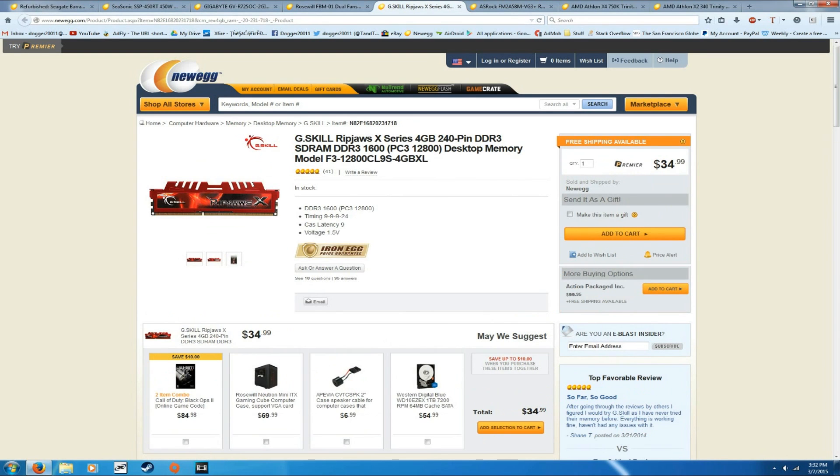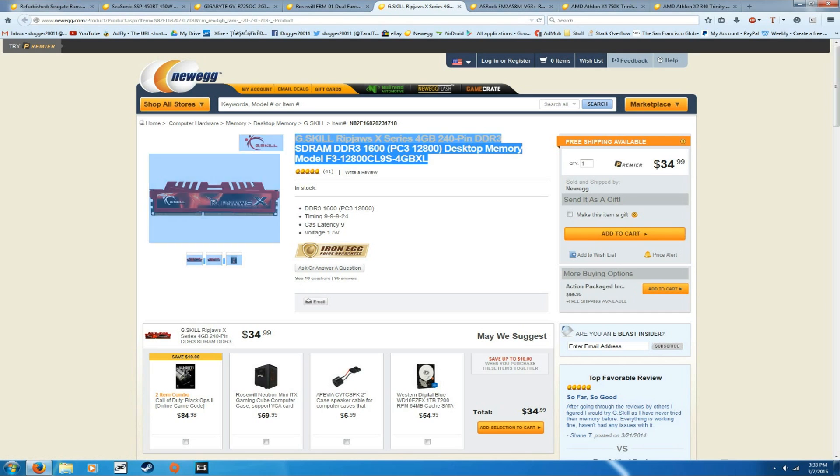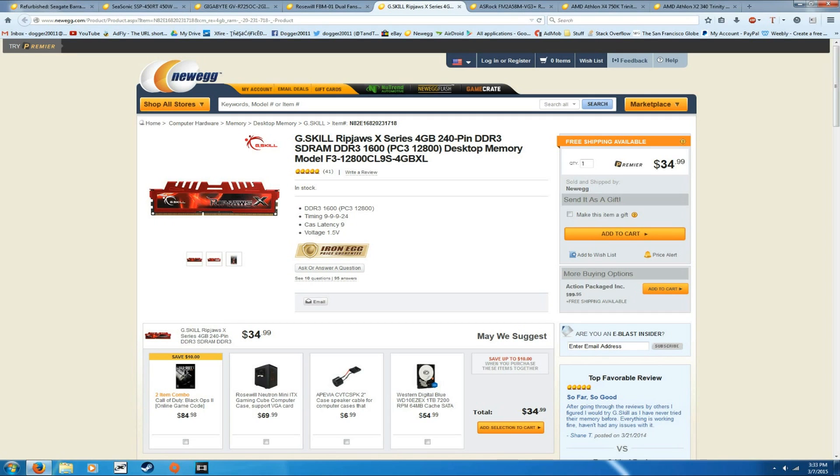Here we have the G.Skill Ripjaws X series 4GB DDR3-1600 RAM for $35. That's a great price — G.Skill makes really high quality products. If you want to upgrade in the future, keep this in mind: if you buy this and want another 4GB stick, you have to get the exact same model. If you bought this G.Skill 4GB and then bought a Corsair 4GB of a different model, you'd have issues with timings and frequencies causing system instability, crashes, and other problems. So either buy an entire new set of RAM or buy another stick of the exact same model.